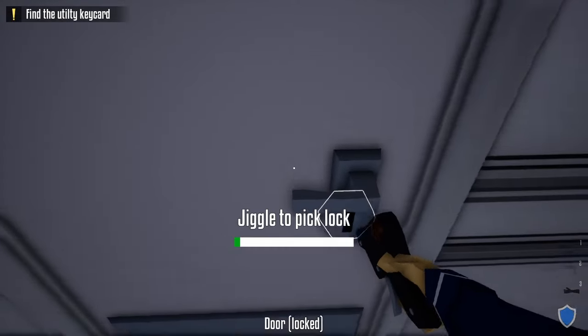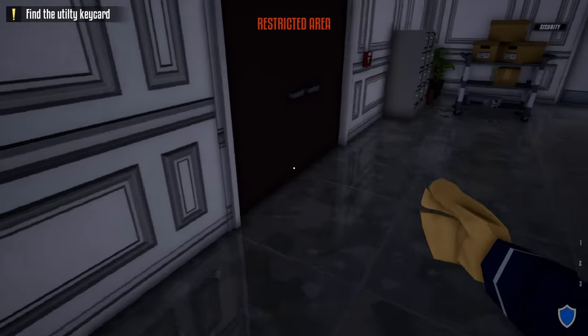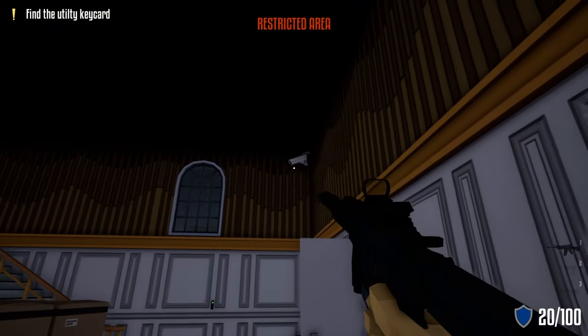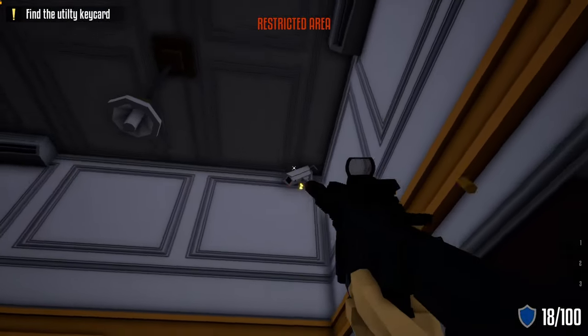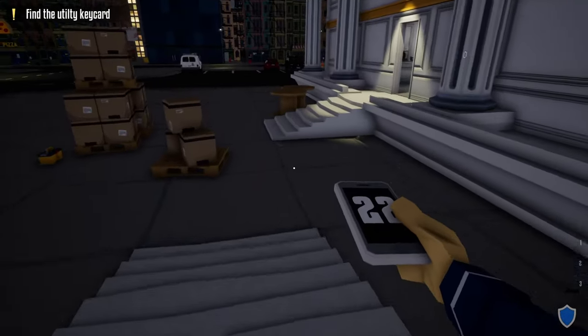Grab our duffel bag and take it over to the next door. Take out your lock pick and unlock this door. Go inside, hug the left side, open up the store, take out the first camera, then the next camera, and take out this guard. Grab his phone and do the check-in in the break room.